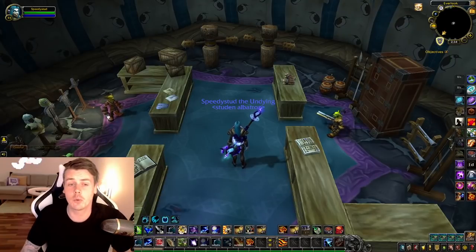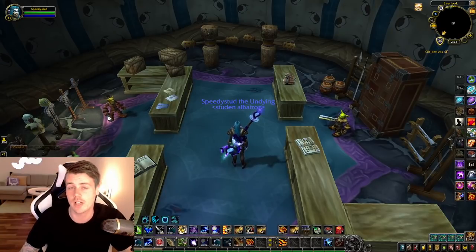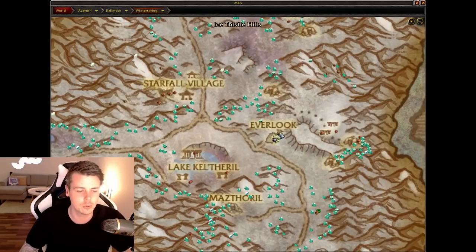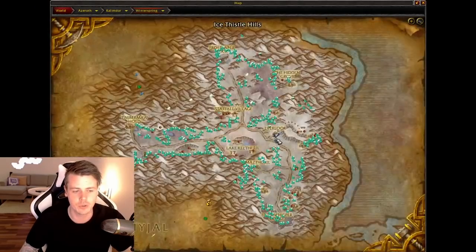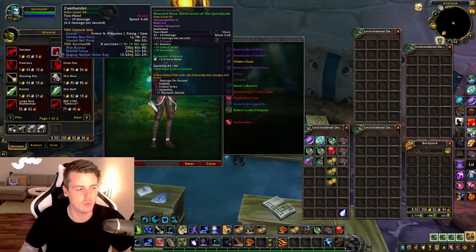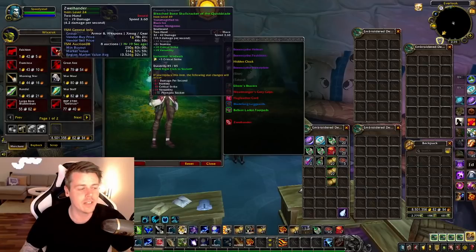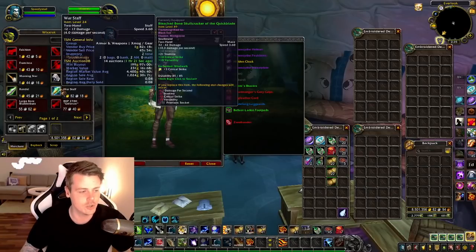The first thing I'm going to look at is from Peter S. on Discord. He told me to check out Vix Rack in Everlook, because he had a lot of weapons. So I went over to Vix Rack, which is located right here in Everlook in Winterspring. This vendor has a ton of weapons that are like a gold each, and these will definitely easily sell on the auction house.